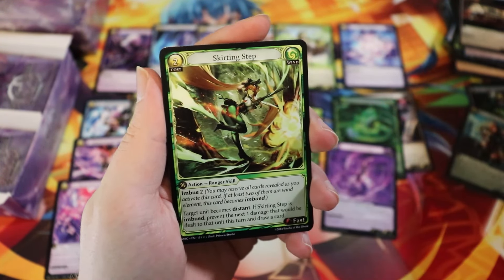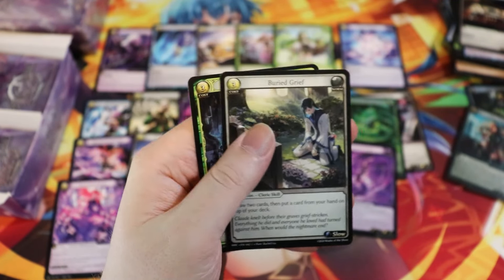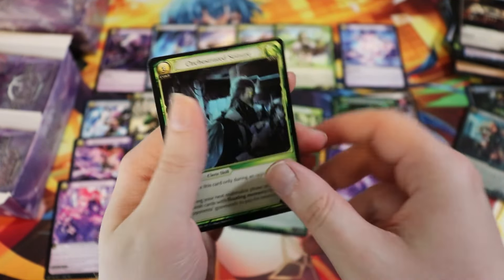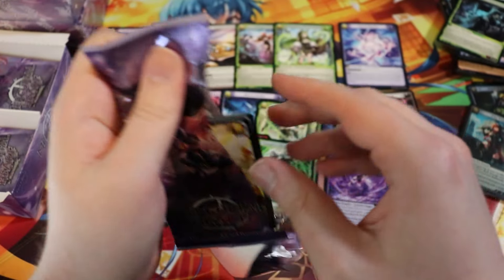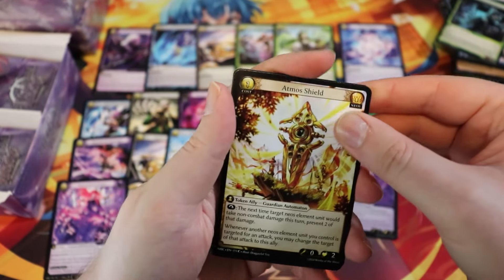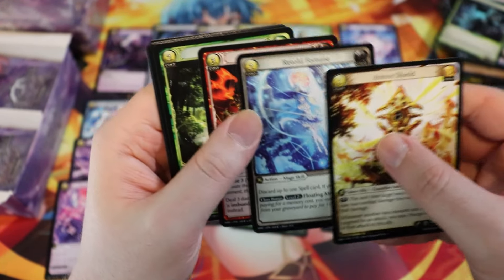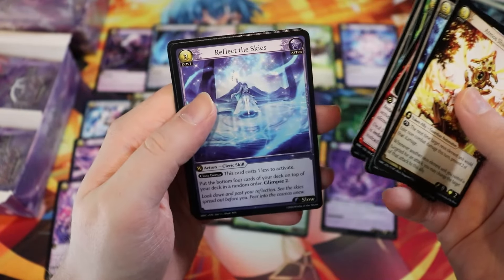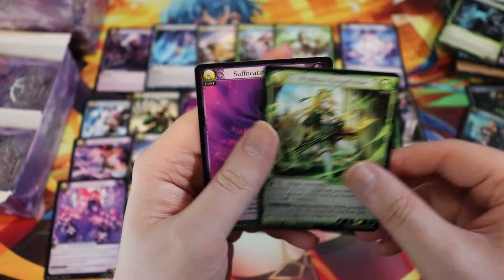We've got a lot of Grief and a lot of Seizures but not a lot of the Steps — not a lot of big steppers. Naya — we haven't pulled any of her yet either. Reflect the Skies, Wind Blessed Rangefinder, and a Suffocating Miasma.